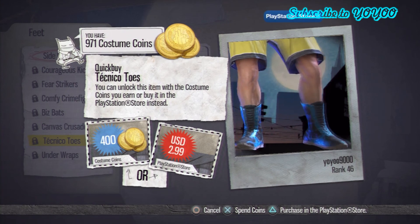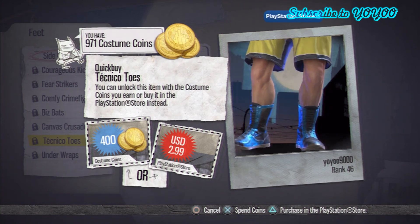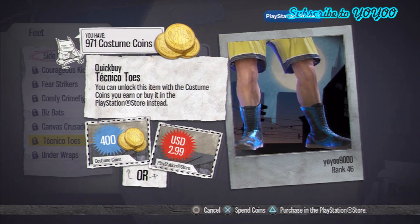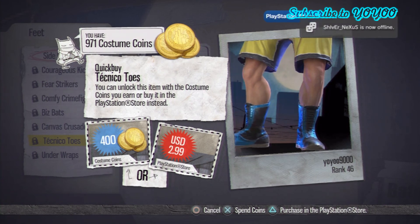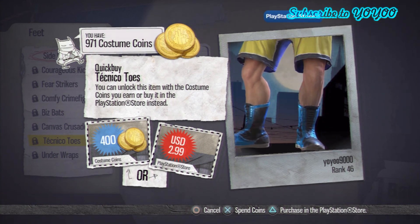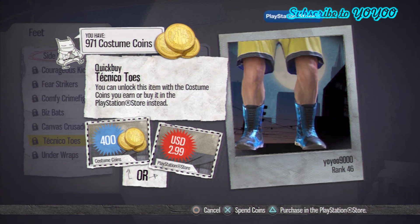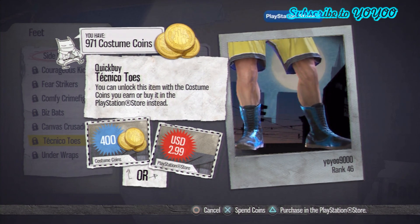I have 971 costume coins, so you have an idea. I haven't spent anything in a while and I only have 971 costume coins — to give you an idea of how long it takes to get these costume items. That's why they make the price so high: because they know there are people out there that don't wanna wait and play like 100 matches to get a 1500-coin costume. So they make it $4.